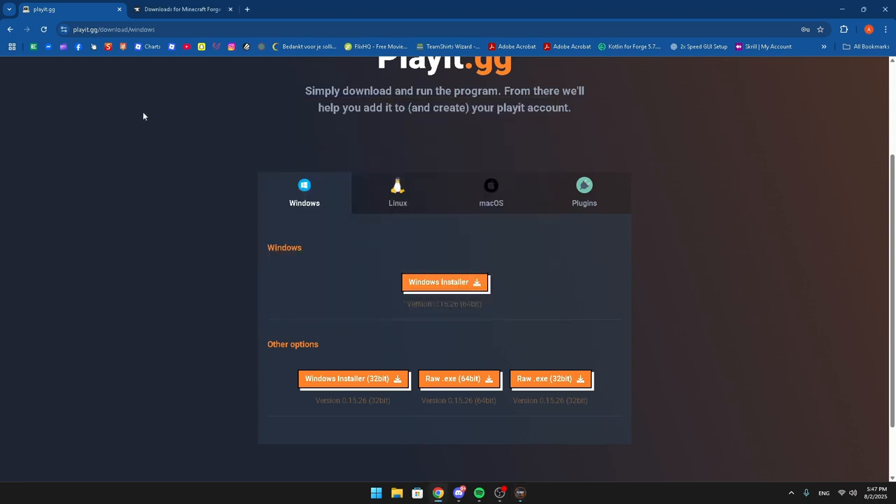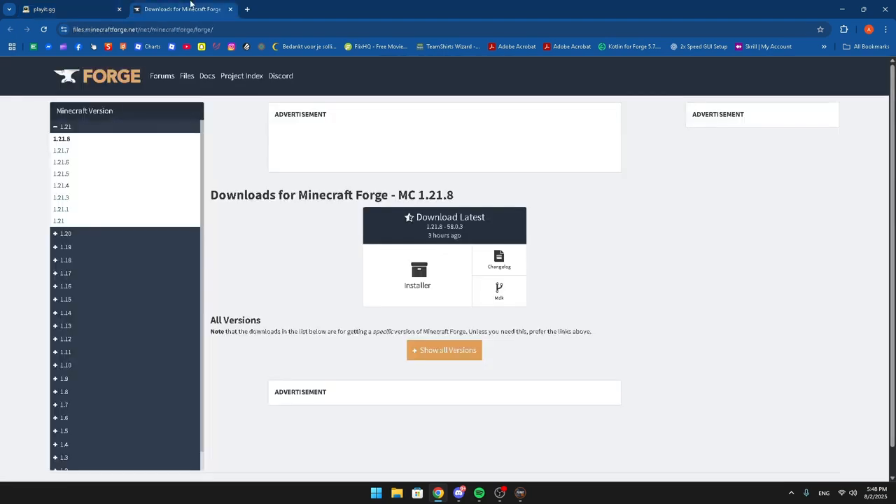Now the next step is to actually make a Minecraft server. I'm going to do it with Forge, but you can use any other type like normal Java, Bukkit, Spigot, or something similar. First thing you need to do is go to the official Forge website at minecraftforge.net.